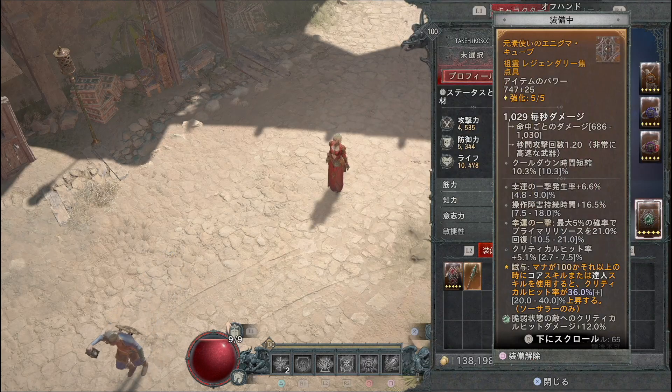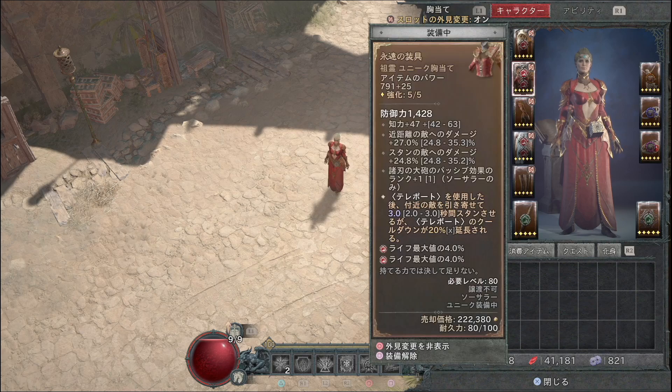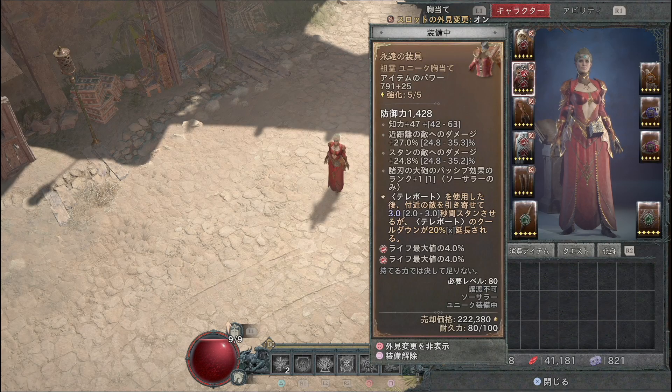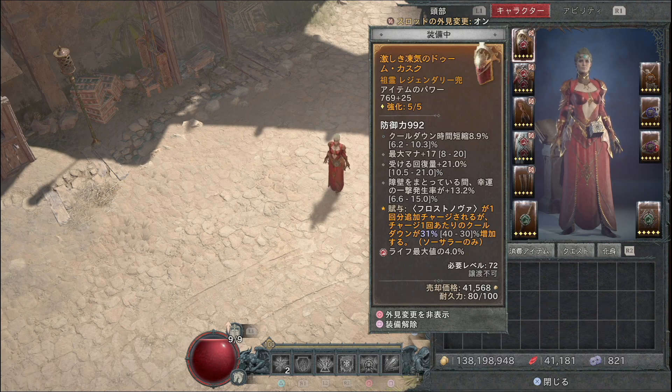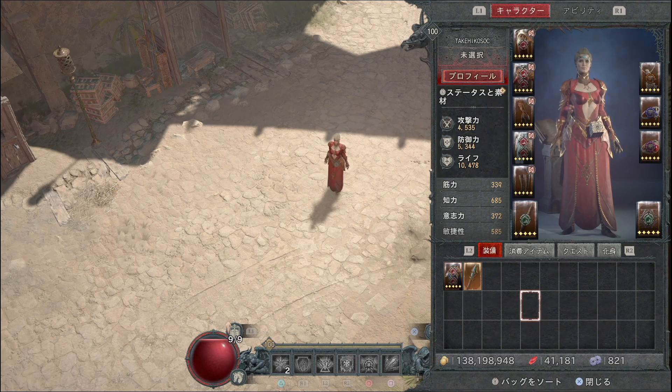序盤の構成としては幸運の一撃でリソース生成に頼るのも良いと思います。鎧に障壁有効時の幸運の一撃発生率があるものを入れて、オフハンドに幸運の一撃でプライマリーリソース生成を付けてあげると、マナ切れしにくくなります。永遠の装具が出た後はテレポートのクールダウン時間の最大化を重視で装備を厳選してください。